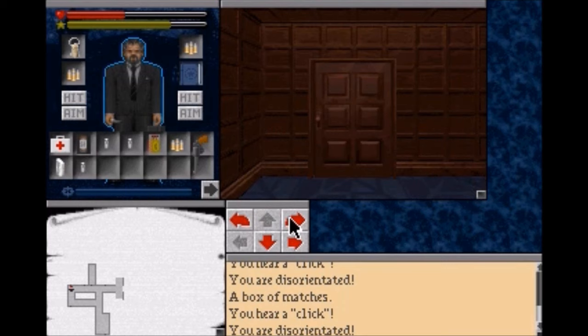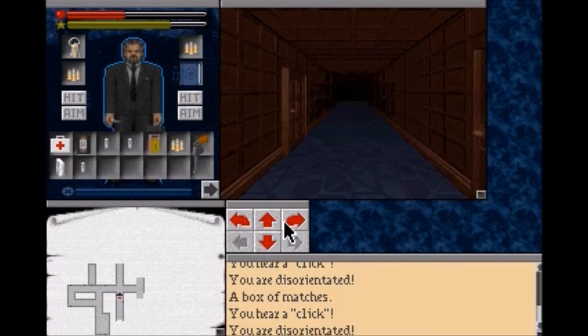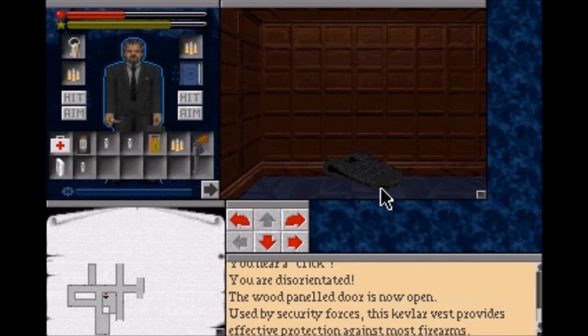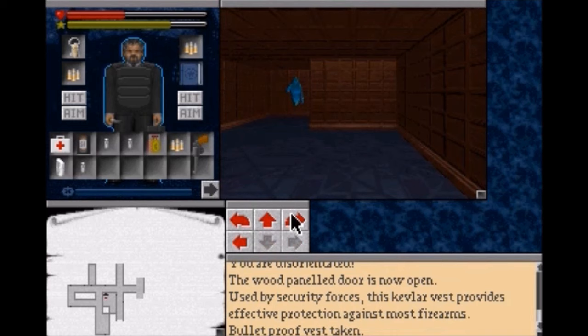This floor is particularly dangerous because the enemies here are very dangerous, but thankfully I know how to deal with them. Looky looky what we have here - a bulletproof vest used by security forces. This Kevlar vest provides effective protection against most firearms. This is our first bit of armor we're gonna find in the game. We're gonna find a few more pieces of armor, but this one is gonna stick with us for a while.